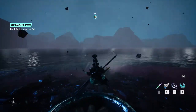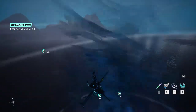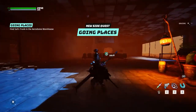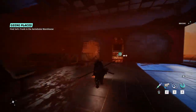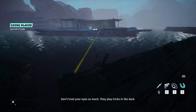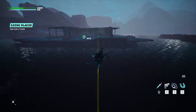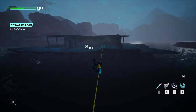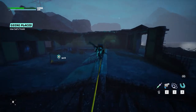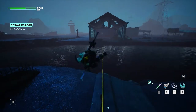Once you have those three pages, go ahead and make your way back to Sol. Once you hand over the three pages, you're going to be able to get your new side quest called Going Places. This is going to lead you to Sol's Trunk. You're going to make your way across the warehouse to the left-hand side, run into a few enemies — nothing too big, just a couple of random mobs — then make your way across on the yellow line. Make sure you don't fall into the oil pit, because you'll have to redo it all over again. Follow the quest marker and you'll be able to grab Sol's Trunk.